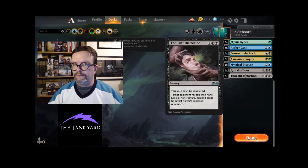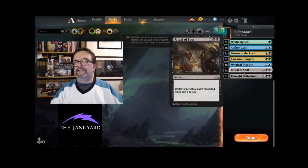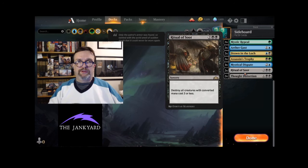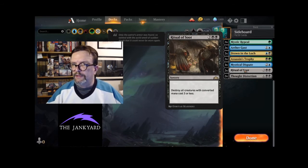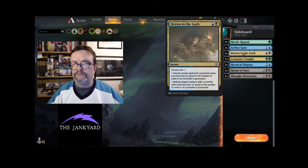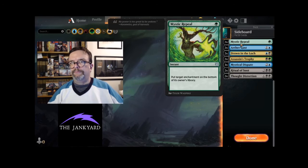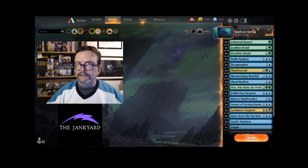Our sideboard is really a lot of useful strong things in those three colors. We do have some double-black, which is actually not as hard to cast as you'd think because we have a lot of black mana. Thought Distortion can't be countered — reveal their hand, exile all non-creature non-land cards in that player's hand and graveyard. Ritual of Soot is strong since most of our creatures except the mana dorks are over three mana. Also Mystical Dispute to counter spells, Assassin's Trophy to kill things, Drown in the Loch to counter or kill things, Aether Gust for red and green, and Mystic Repeal for enchantments.